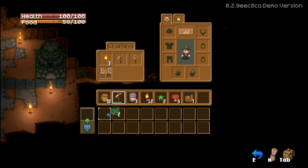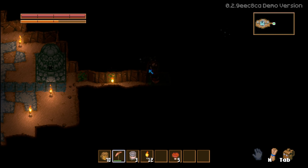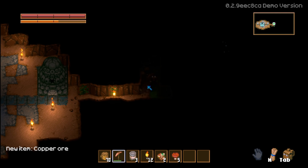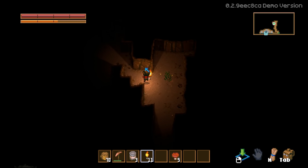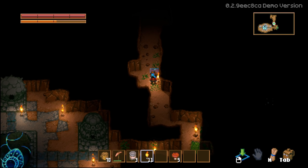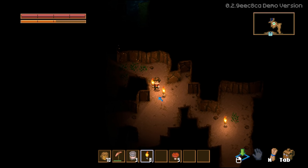Placing torches as we go so we can keep seeing. There's definitely something over here — I can see it. Found turf wall, root seed, dirt wall, and some wood. Breaking through and discovered copper ore — that's neat. And there's a cave entrance right here!